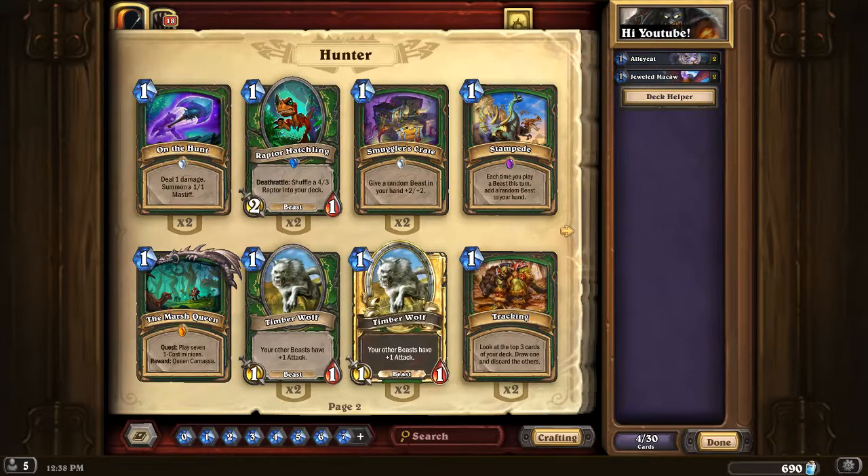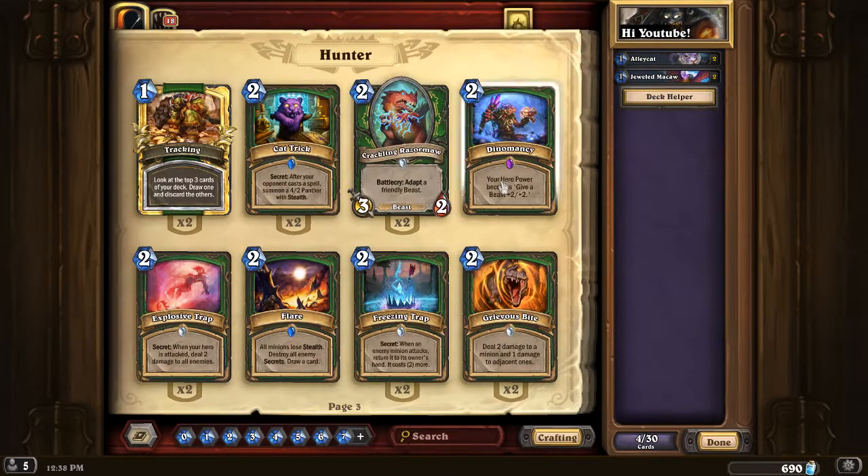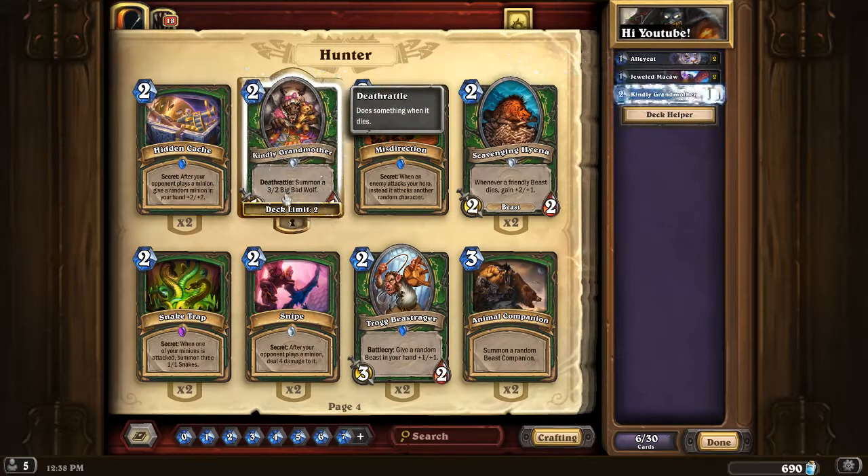The next card I believe is core is Kindly Grandmother. Hunter actually got quite a few interesting 2-drops, like Crackling Razormaw and Ravasaur Runt. But I thought a lot about Kindly Grandmother. I don't like it, especially in aggressive lists, because it needs to die first before it gets nice stats. But this 2-drop is always good to play. Ravasaur Runt and Crackling Razormaw are arguably more powerful, but sometimes you won't activate them and they just don't deliver. Kindly Grandmother is always good to play on curve and guarantees a board even after board clears.